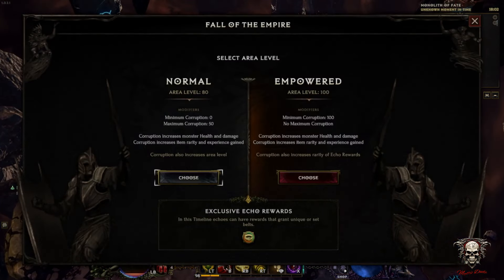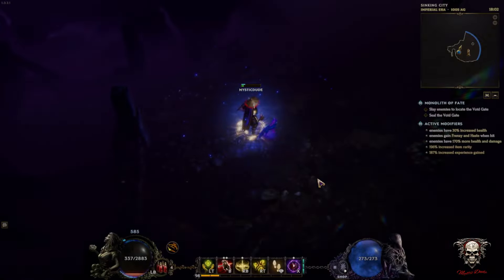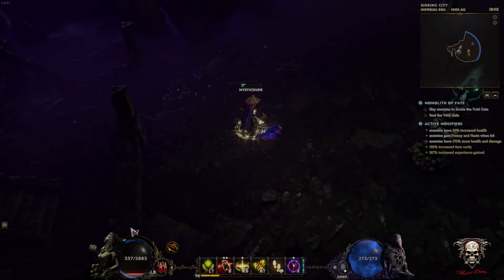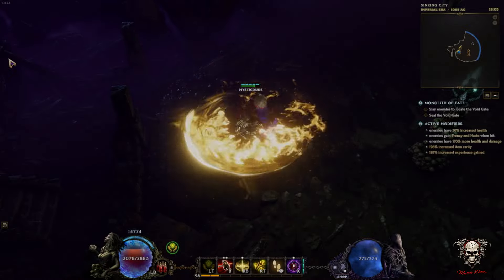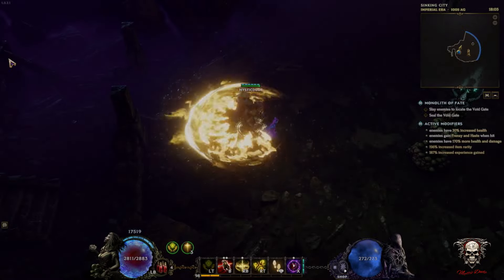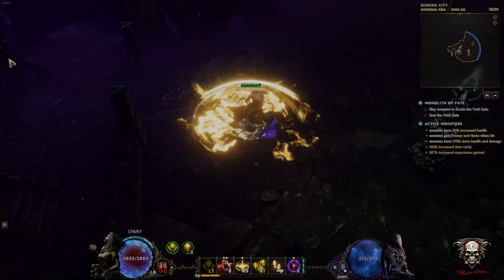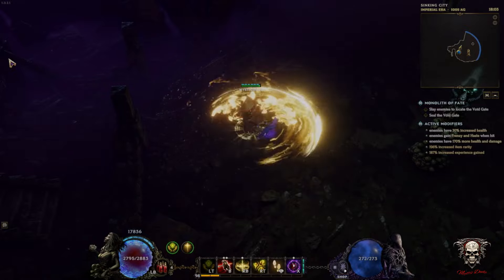I'll just quickly jump in and demonstrate how you play. If you're new to the game like me, it sometimes helps. On this build, as you can see, my health is low and my ward is quite low. But as soon as I start spamming healing hands — it's a channeled ability — not only does it heal me up, it puts my ward up. So there I'm sitting at 16–17k ward and just short of 3k health, so probably on average 19k effective HP.